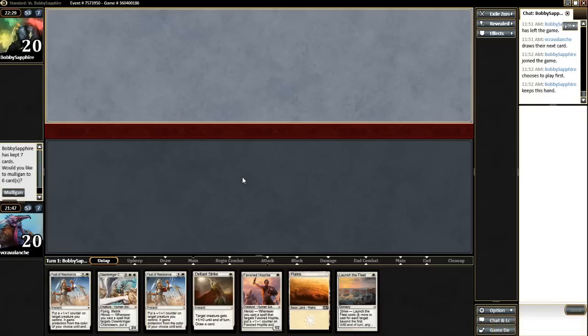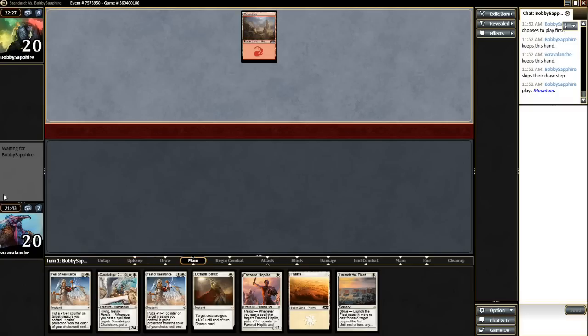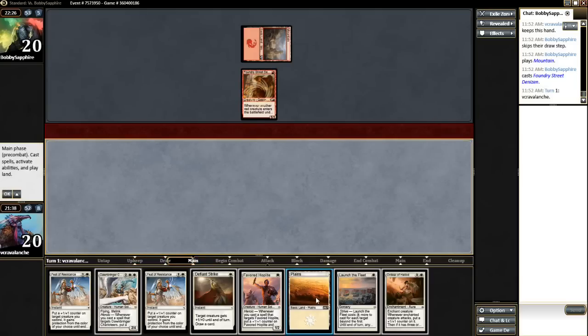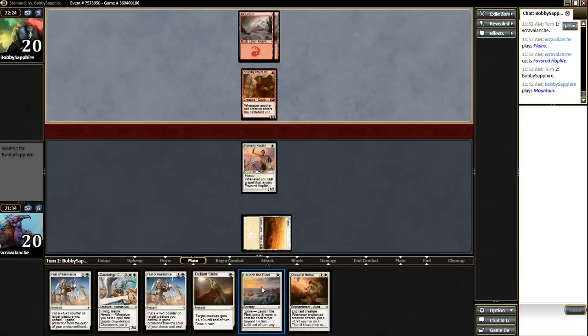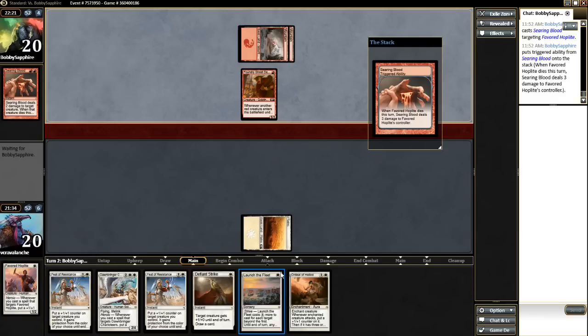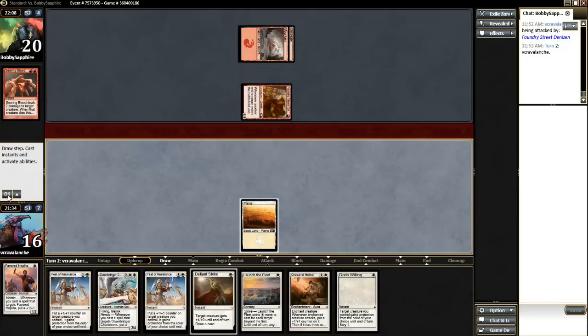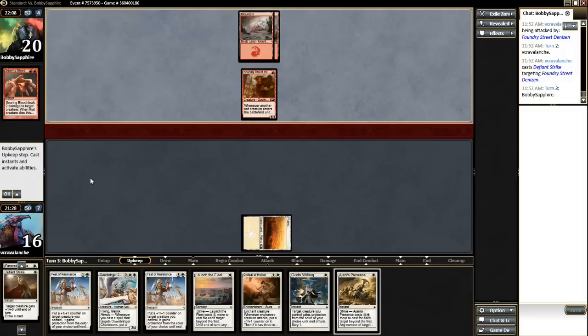This is actually a keepable hand on the draw as we do add the Favored Hoplite. But he does have a Foundry Street Denizen and I hope it just goes for a creature, because I won't do anything. I hope he doesn't shoot down my Favored Hoplite, otherwise I could lose. This is kind of a stupid keep on my part — I think what I have to do is Defiant Strike his Foundry Street Denizen next turn just to draw a card, to try to find another land. I can't miss another land. There's a God's Willing — I have to Defiant Strike this to try to hit something. And we miss it. So my greedy keep is going to lose this game.